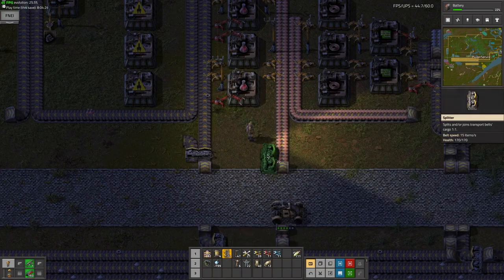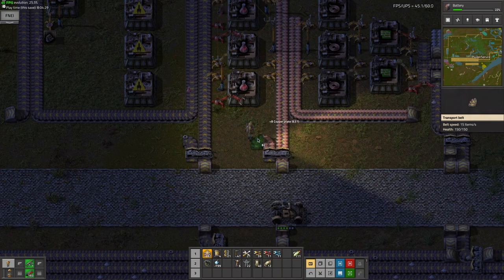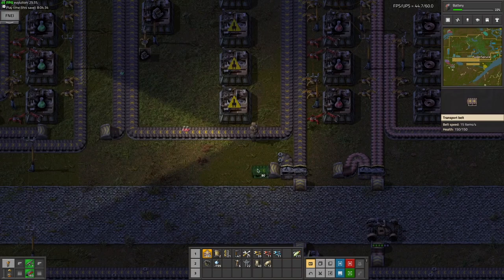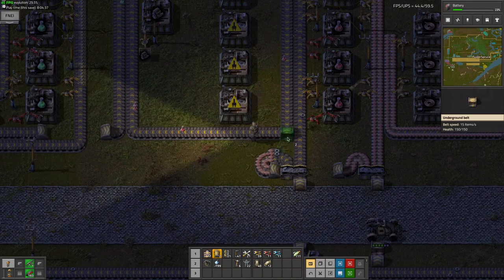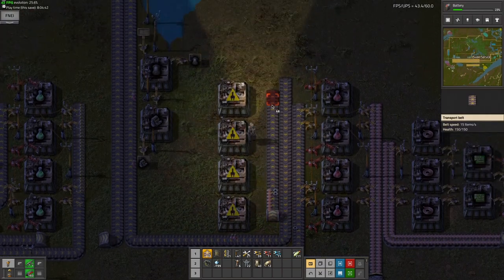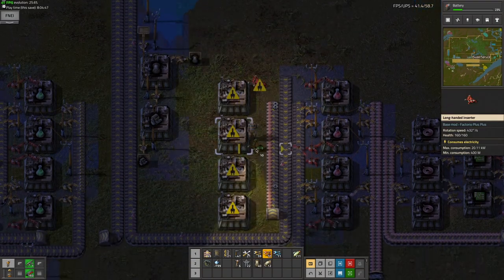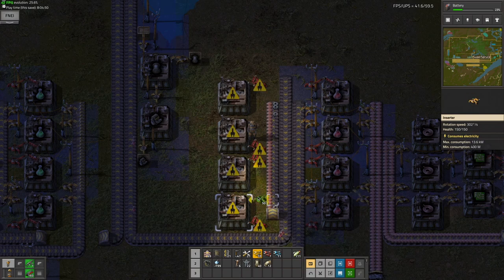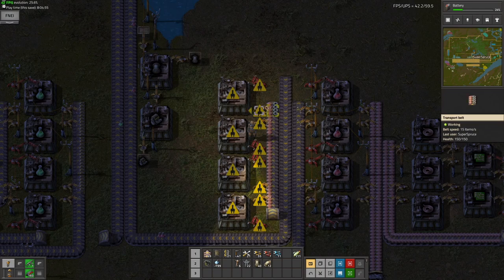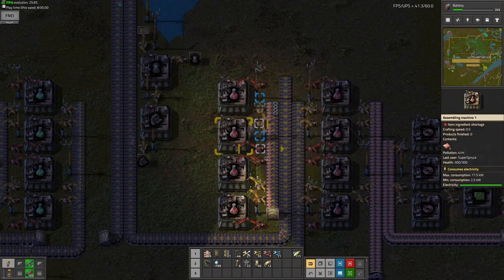I'm going to split like this, go here, put an underground belt, and then just combine this into a single belt. Do another underground — that's all the undergrounds — and then just put the same inserter scheme as before. This will double the max production of red science. So it's not that useful, but it's something.